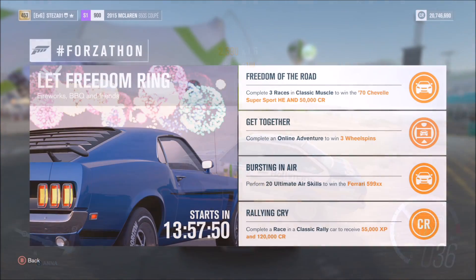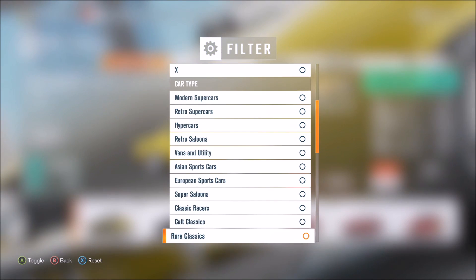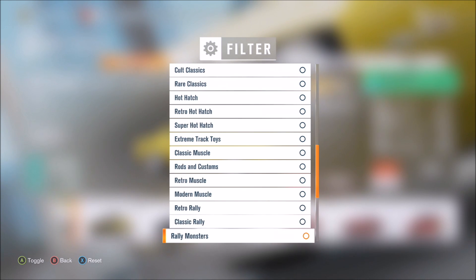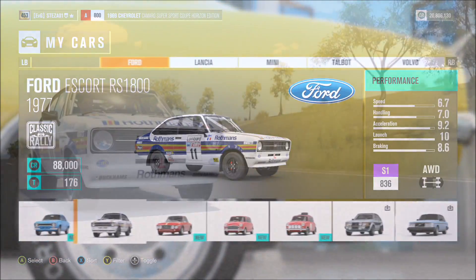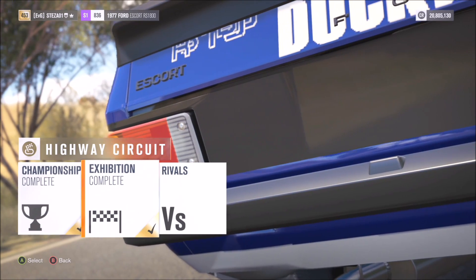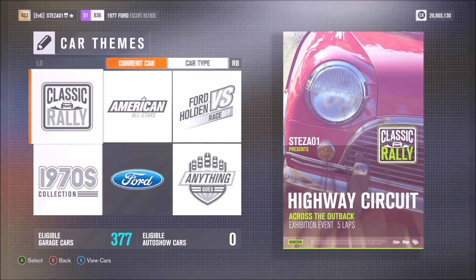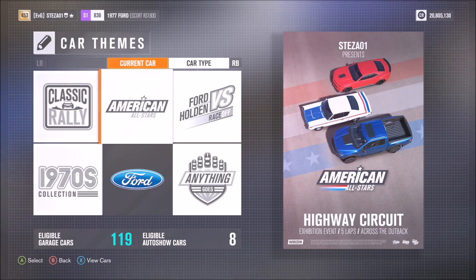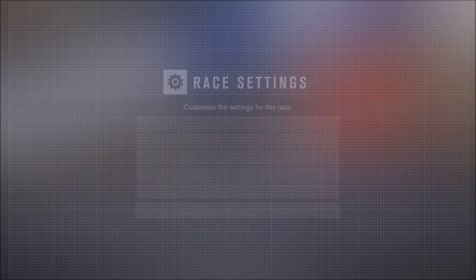The last challenge is called 'Rallying Cry' and wants you to complete a race in a classic rally car to receive 55,000 XP and 120,000 credits. Go into your cars, filter down to classic rally, and pick whichever car you want — I went with my Escort RS 1800. I picked my highway circuit and blueprinted it to classic rally cars to keep it easier and reduced the laps. All you have to do is pass the finish line — same as the first two challenges, just complete the race, doesn't matter where you finish. Just don't DNF.